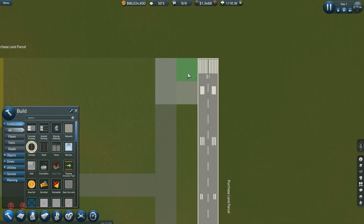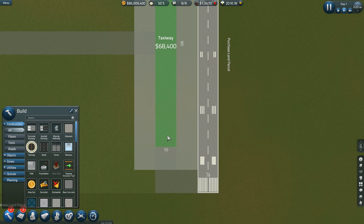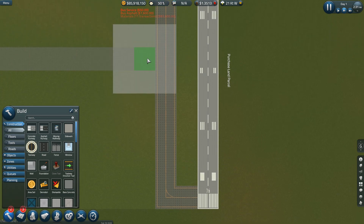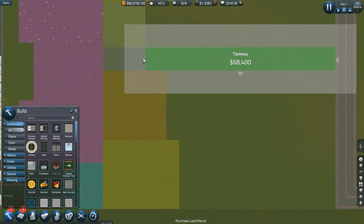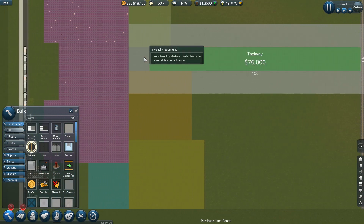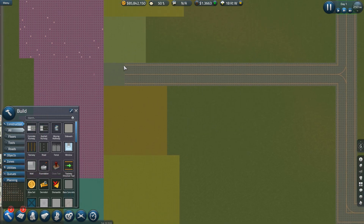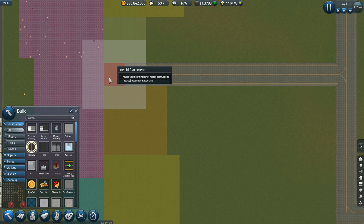I've got to have that much room — is this going to work? That throws me off that I have that extra space there. I don't really like that, it makes me nervous. My plans are going awry. I wonder if that's going to work — I might have to move that back a little bit, which is fine. I can't put a taxiway there — it says 'clear of nearby instructions' — so we'll move these over.